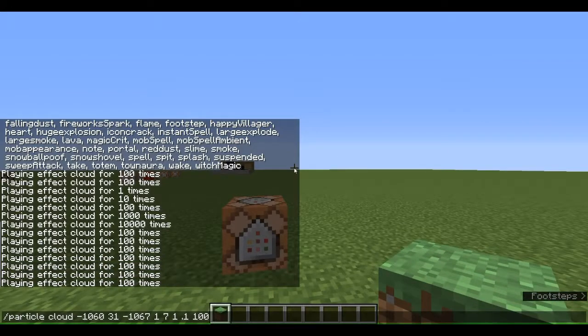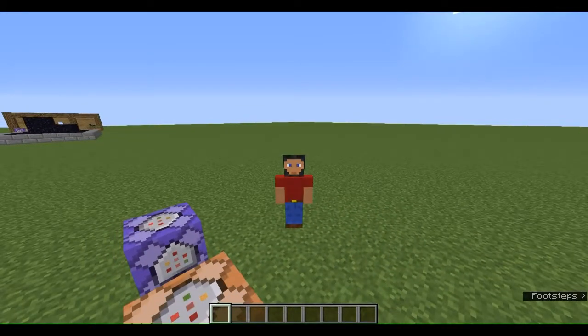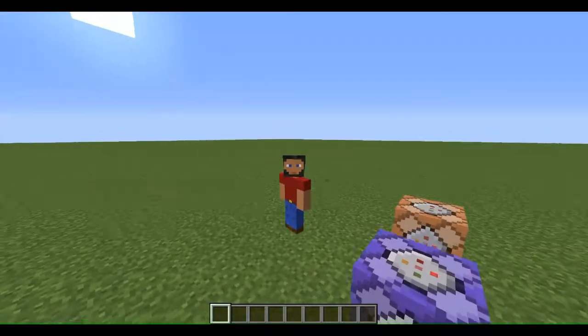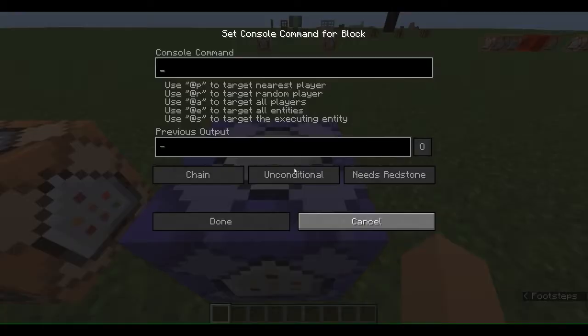So yeah, that's the command in a nutshell. But now what if I wanted to have a particle follow me, or follow something? I would need the slash execute command, which is a cool command. I don't fully understand it, but this is what you need to do.